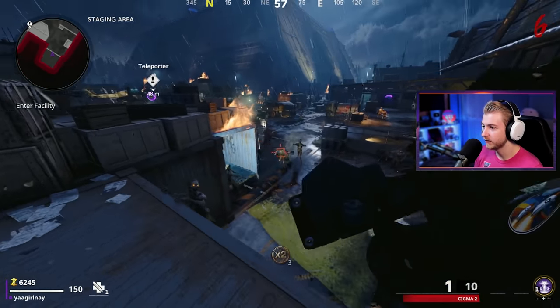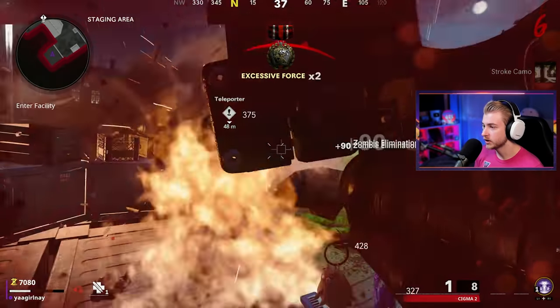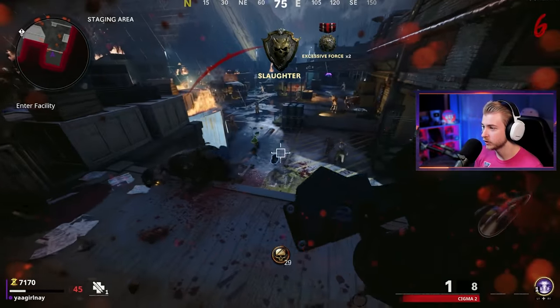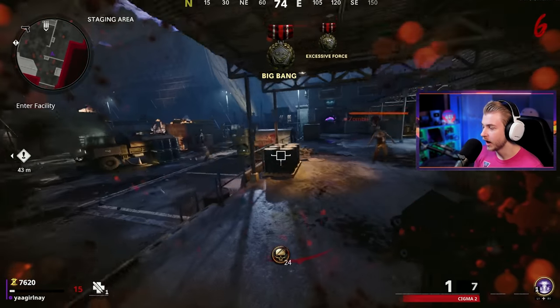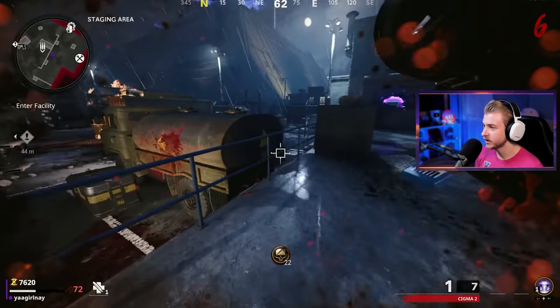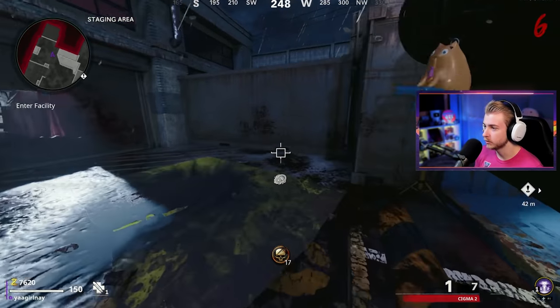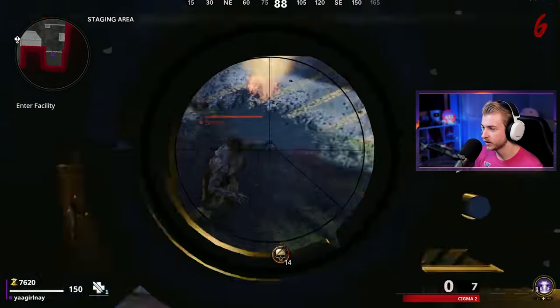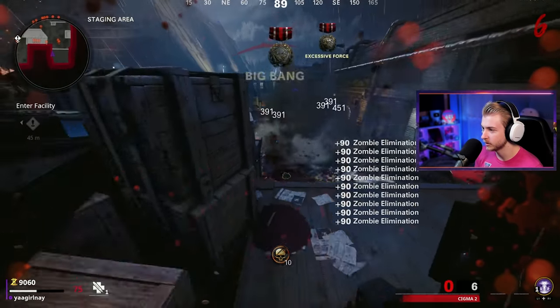This might be the best map I could have picked because this first room just keeps going — we're already on round six. Recently, Insomnia Virus, one of the most insane zombies players I've ever seen, hit round 935 here in this room doing a first-room challenge, which is ridiculous. Being inspired by him, I might try to do something similar — not to 935, but while watching his stream someone suggested going for 69 downs, and that would be a fun thing to try.